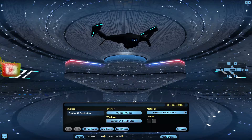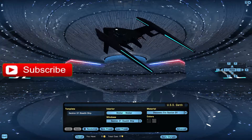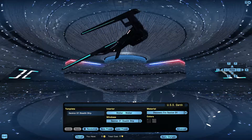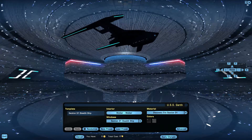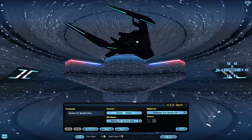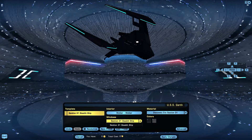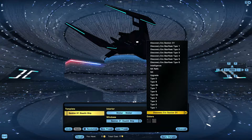The Section 31 ship is a great recreation of the Leland ship that we saw in Discovery Series 2. It has those basic Federation elements, but it's not fully a Federation design — it was clearly influenced by some shady intel organization. There is one template type, however there is no unique bridge interior. You have access to the Walker's interior, but it would be amazing if we had an interior that Leland had.